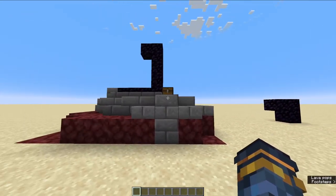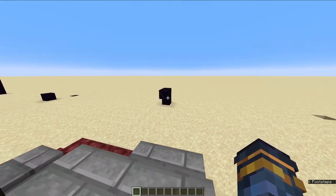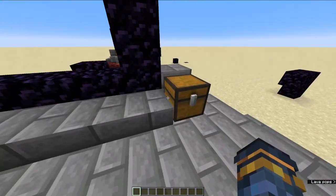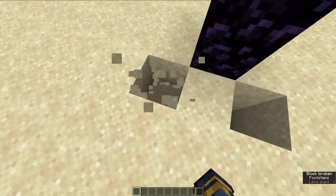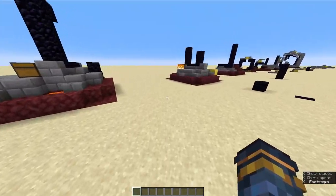Next up we have room portal 3. This room portal is pretty easy to identify because it's the only one where there's two obby at the top. The chest is diagonal from it, so you just guess either one of those two sides and then find the chest.